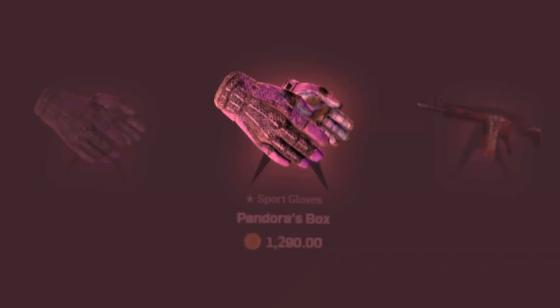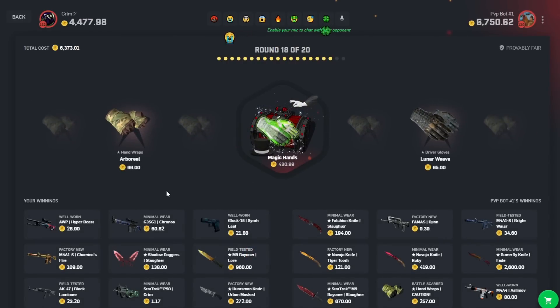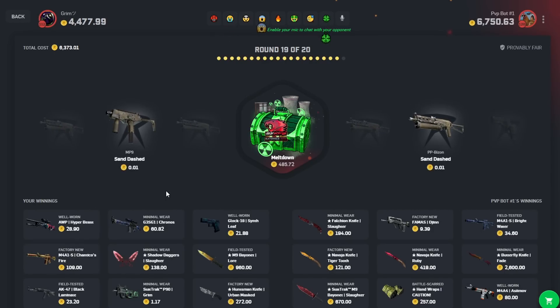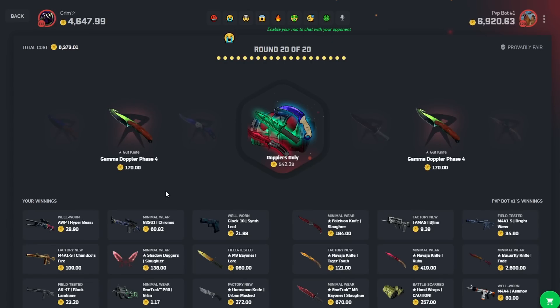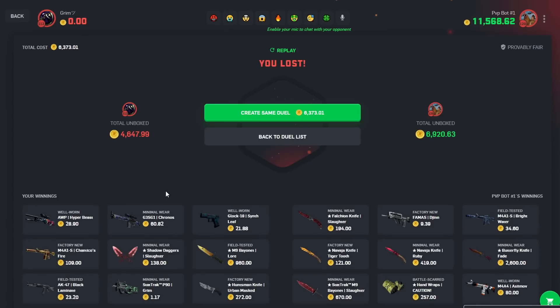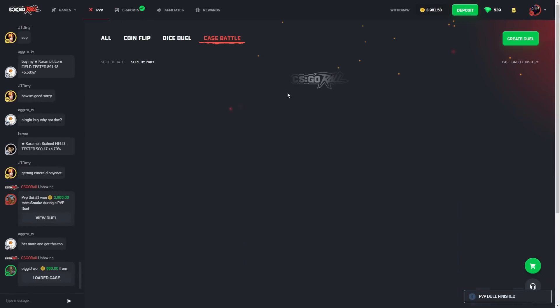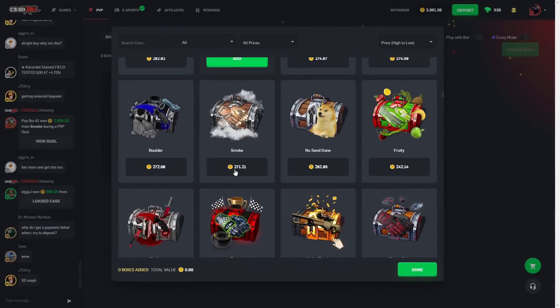He has gloves? Damn. We made a slow comeback there but then he inches ahead with another two-grand lead, which is tough because these are 500-coin cases. I have to beat him on either this case or the Doppler case — very difficult. Especially the Doppler case: pulling over 2k here is almost impossible, we'd need a gem knife and those are low odds. We do lose here. Good ship for the bot though — we actually performed not too bad honestly.